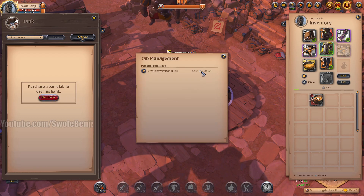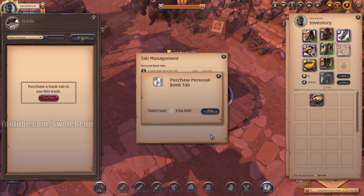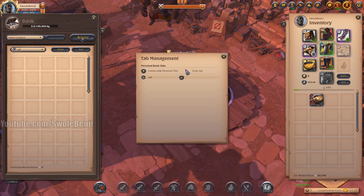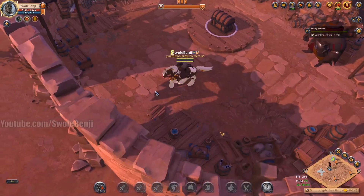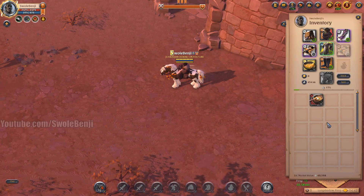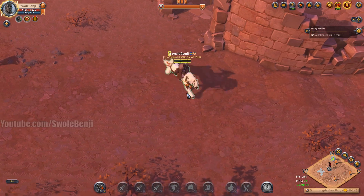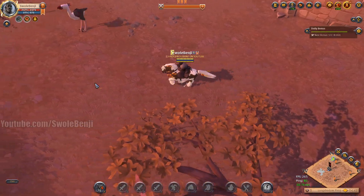The thing about this chest is it costs 250,000 to purchase a bank tab. The great thing about this is that you don't have to ride back to town to deposit your goods when your inventory fills up — and if you've been running solo dungeons you know that your inventory fills up very quickly, just full of loot.